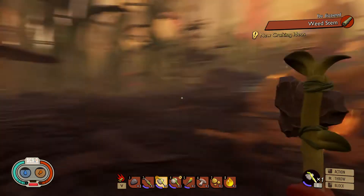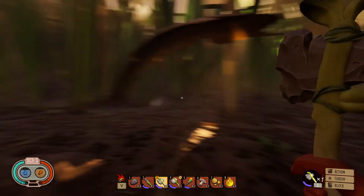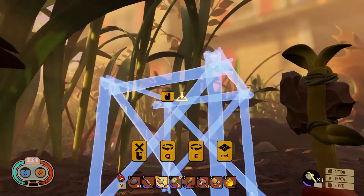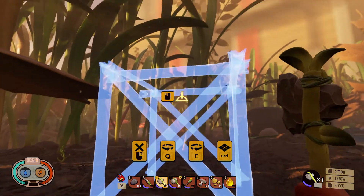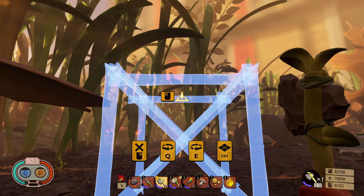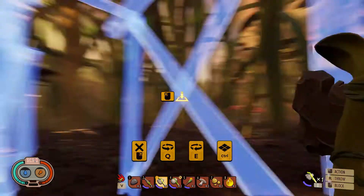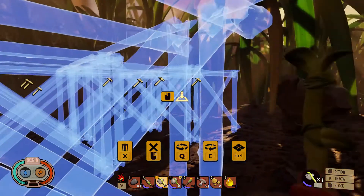I'm going to build my starter base right here, because I've got everything I need around here. So let's get stuck into that. I'm going to craft base building — here we go, scaffolding, construct. All right, this will work out how I want it. Might as well make it as high as we can. There we go. I like how it does the blueprints where you can measure your base out how you want it. It's pretty cool.